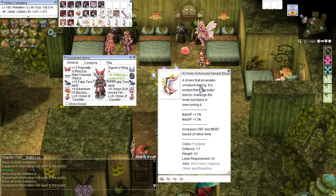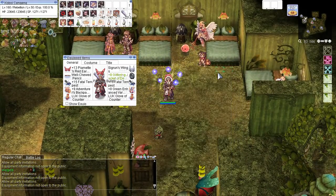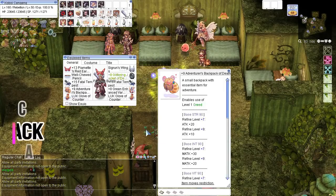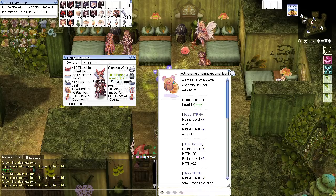I use Enhanced Variances and Hemorrhage Backpack on Adventure Backpack, because Adventure Backpack will give you so many bonuses if you maintain your status.